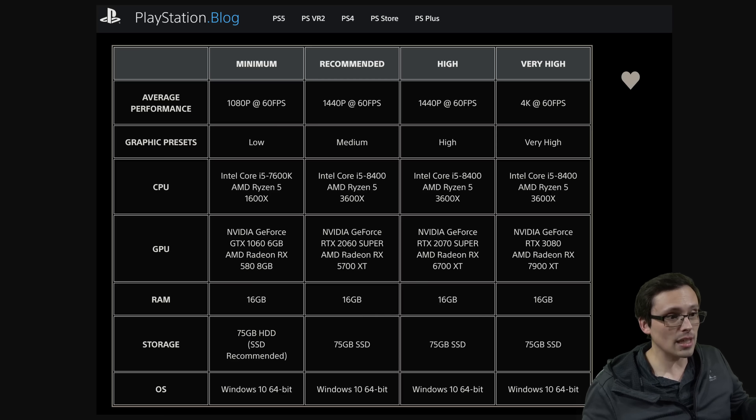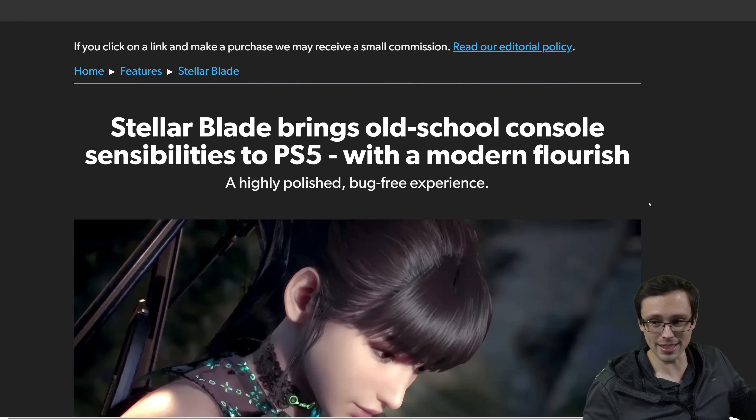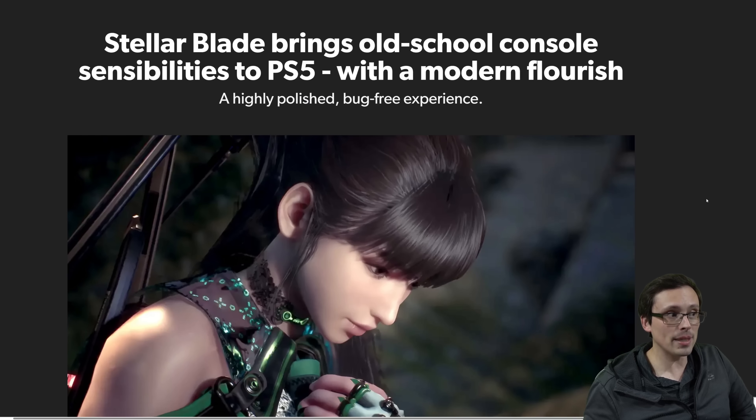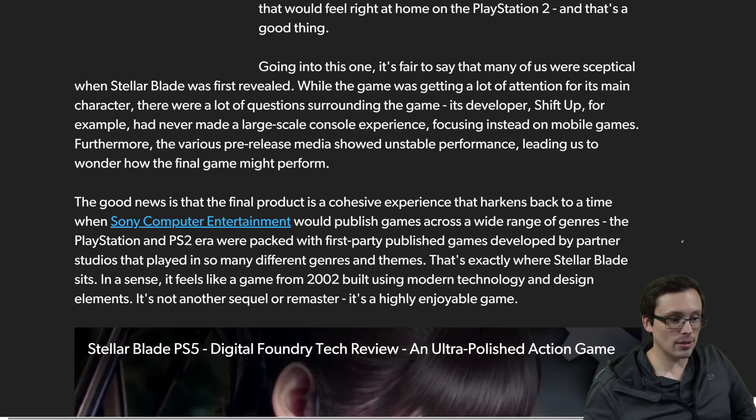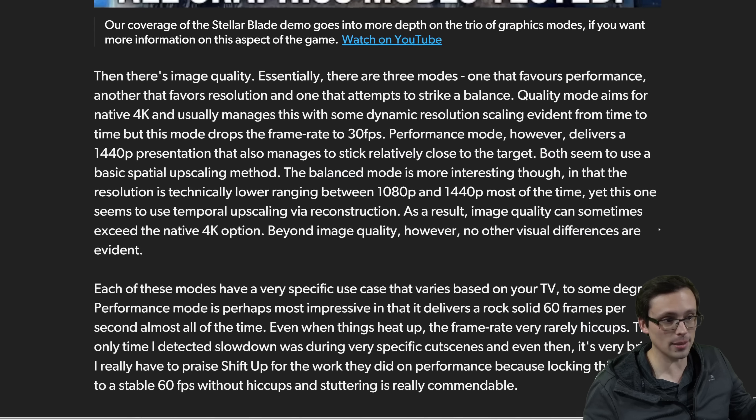That maybe makes sense, because if you look at Eurogamer — which includes a Digital Foundry contribution — their analysis of the Stellar Blade PS5 release shows that the quality mode is actually mostly locked to a native 4K at 30 FPS on the PlayStation 5. A lot of times even the 30 FPS 4K modes on PS5 often aren't native 4K, but this one does occasionally have some dynamic resolution scaling while still often outputting native 4K 30 on console-level hardware — which is pretty interesting.